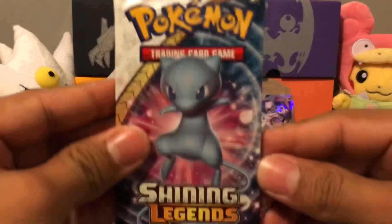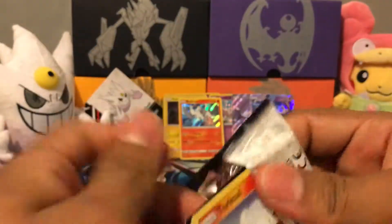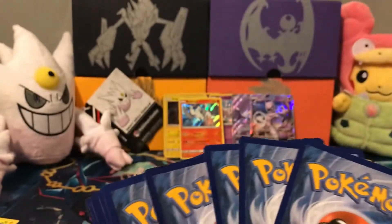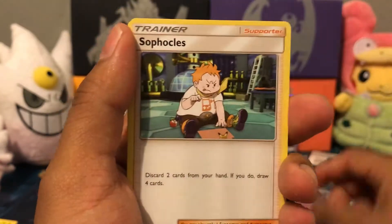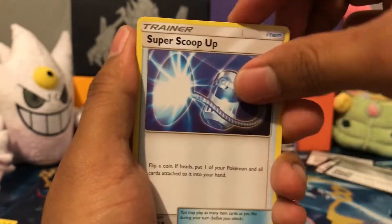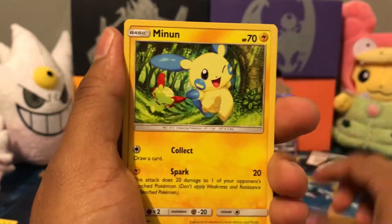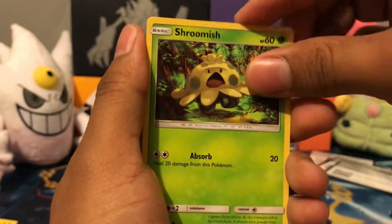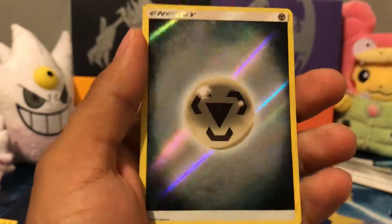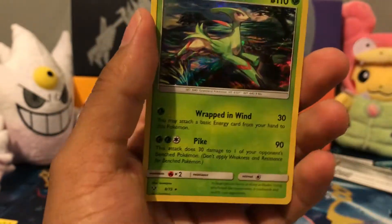All right, last pack with Shiny Mew on the front — let's see if we can get the Mewtwo that we've been searching for. I can't complain, I got two Mewtwo's already. We got a Fairy Energy, Sophocles, Super Scoop Up, Feraligatr, Torchic, Minun, Jynx, Scraggy, Shroomish — oh, that's nice, we got a Reverse Steel Energy, that's a cool card — and we got a Virizion Hollow Rare.